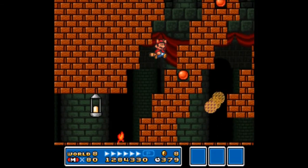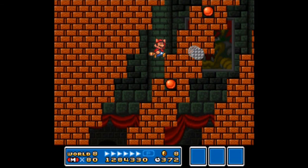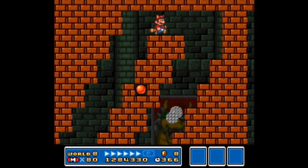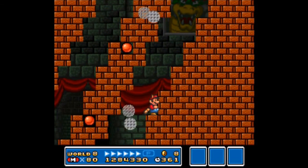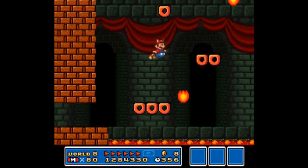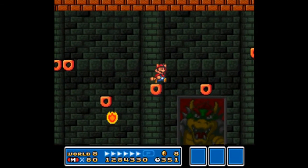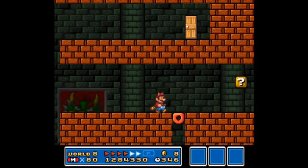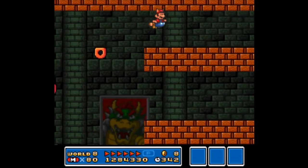I know you guys are kind of sick of me failing, and I know you just can't stand me failing constantly and you just want me to get it over with. This is the last level of the game, folks, and yeah, I'm using save states. After part six of this playthrough, I'm using save states because I do not want to have to start all over from the beginning again.